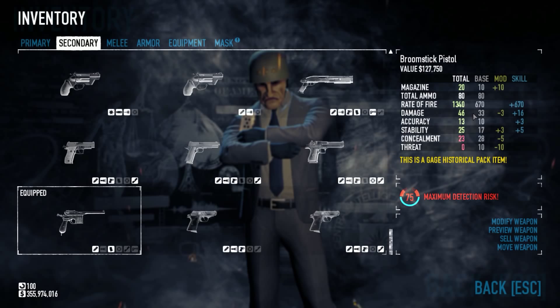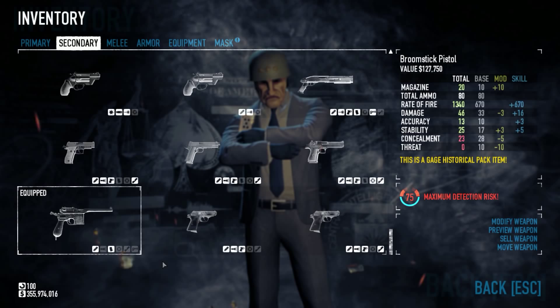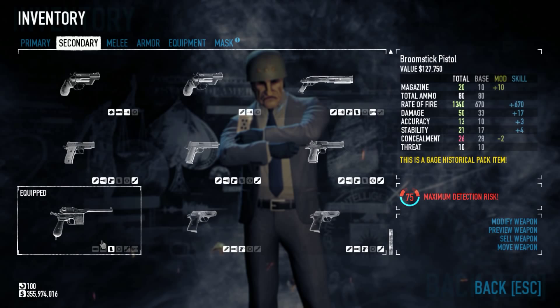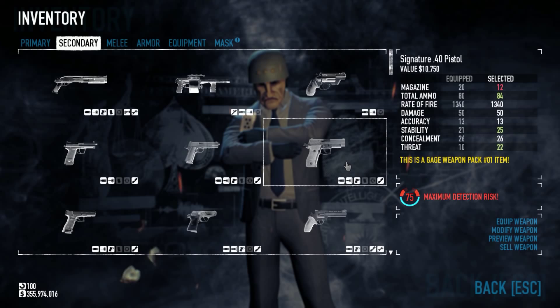The Broomstick Pistol, also known as the Mauser C96, or the Red 9 — this was a pistol added with the historical pack. Looking at the mods and taking a look at the stats, this weapon looks very similar to a Sig 40 when it's modded for damage.